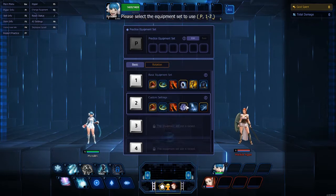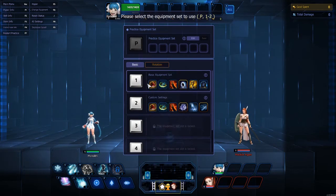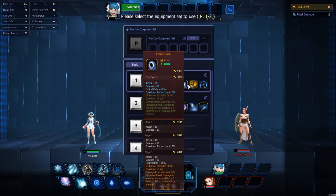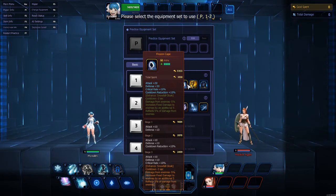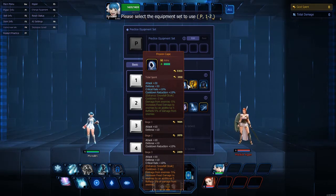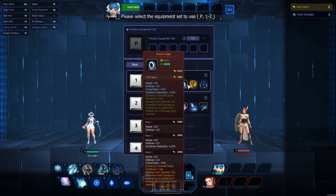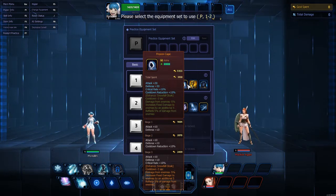The two main things that are different are the special item for her. In the first build we have Frozen Cape, which increases your attack, defense, critical rate — and both these builds have a lot of crit in them — and cooldown reduction. This enhances Snowfall Cloak. It reduces the cooldowns by three seconds, decreases damage from enemies by five percent, increases fixed damage to enemies by an additional five, and reflects five percent of damage from enemies.